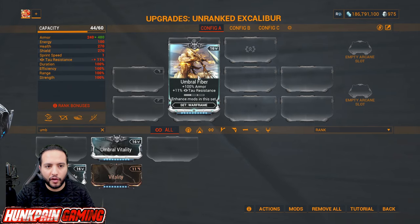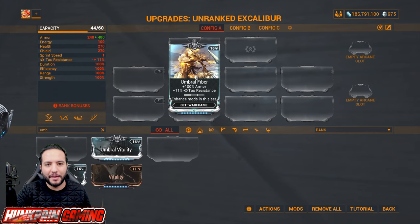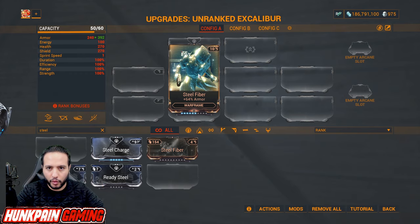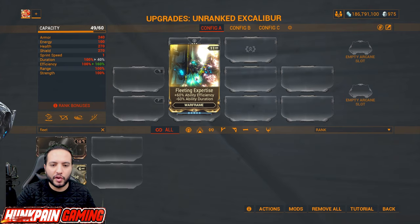Armor is really bad in Warframe, but there are a lot of Warframes like Rhino that benefit from it, so Umbral Fiber is a must-have as well. If you're starting the game you can just run Steel Fiber and upgrade it afterwards. Now let's talk about ability efficiency — Fleeting Expertise gives you ability efficiency but at the cost of ability duration.